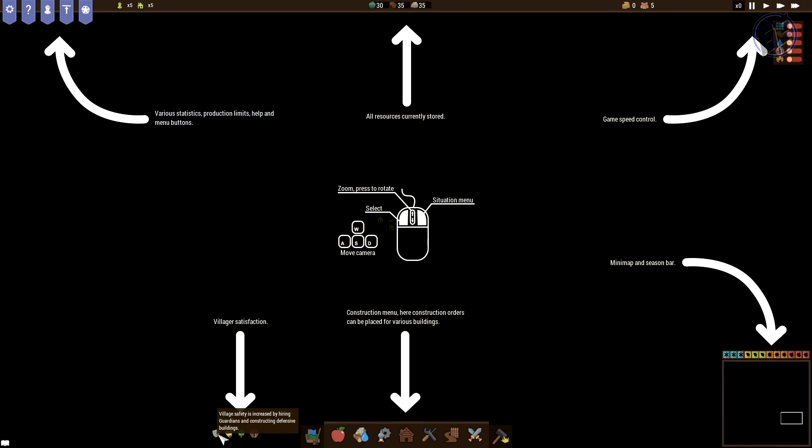Villager Satisfaction shows Safety, Happiness, Decoration, and Food Quality. Construction Menu here — construction orders can be placed for various buildings. Mini Map and Seasons Bar shows the seasons and the mini map. And of course as you might already tell, it's very dark. This game starts with Fog of War, and as you uncover, you uncover. There's a Notifications History, which there is none right now.